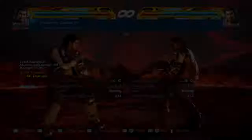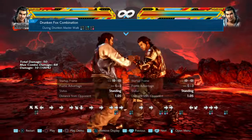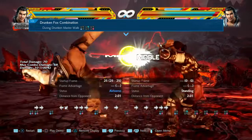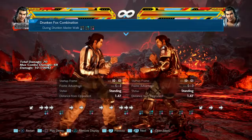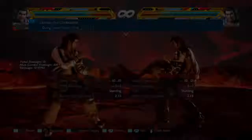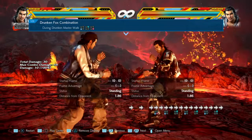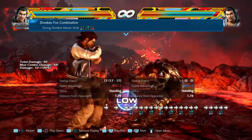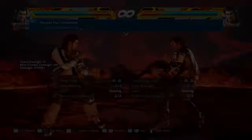It's a sneaky low — good in my opinion. On counter hit, all the hits are true — it becomes a true string. On block it's minus 22 going into drunken fist; minus 12 if you don't go into drunken fist. On hit, minus 8 if you go into drunken fist. You can also hold 4 to stay in drunken fist, minus 8. This is a good string — a lot of people don't remember it.